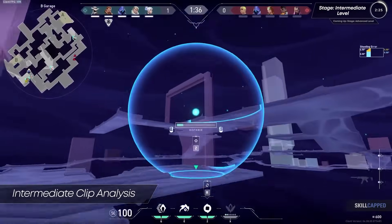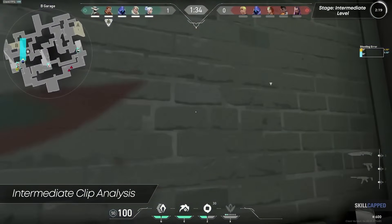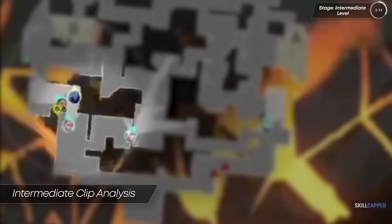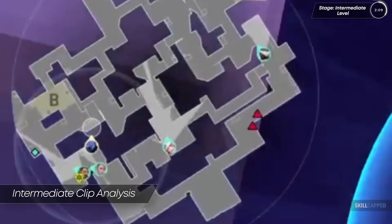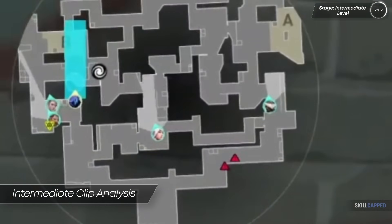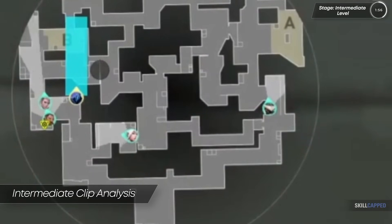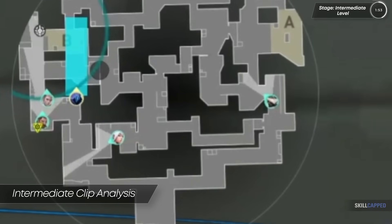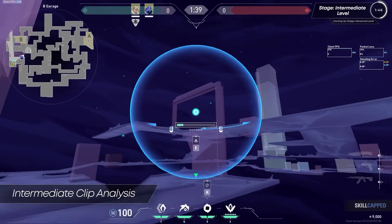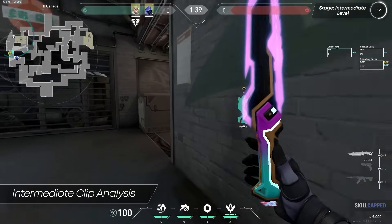The main issue holding our hero back isn't just the placement — it's the timing of the smoke deployment. Looking at the minimap, the Sova and Breach aren't even close to pushing into B site when our hero places their smoke. Baron made the mistake of throwing the heaven smoke too early. On top of this, the Sova and Breach are using their utility before even entering the site, slowing the execute even further. Our hero should have checked the minimap to match the smoke timing to their teammates' pacing.